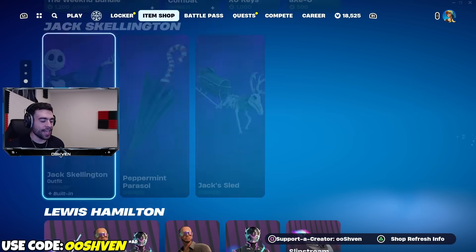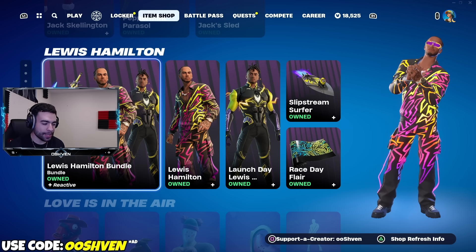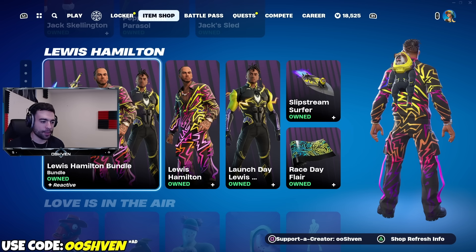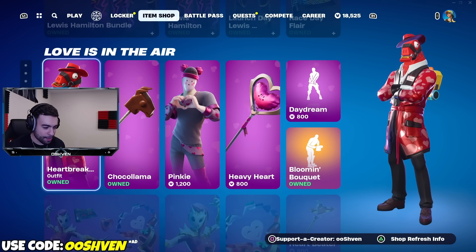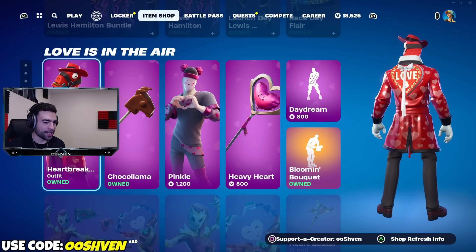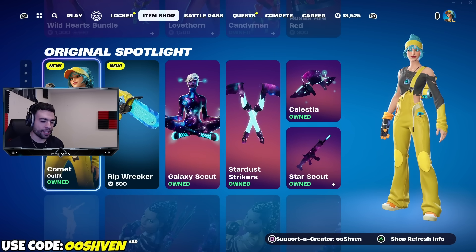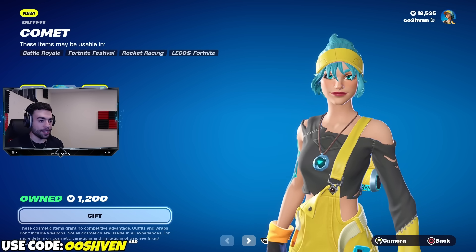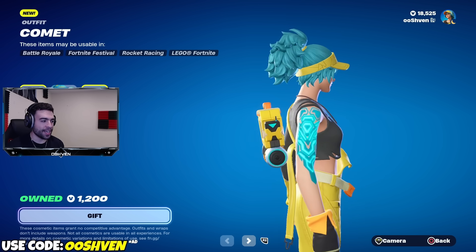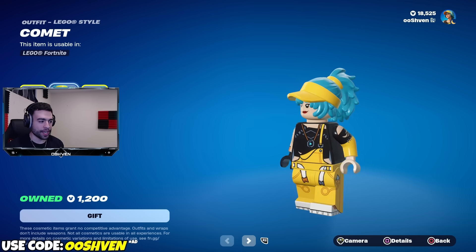The item shop did update after the most recent Fortnite update. Lewis Hamilton is back up in the item shop, and we also have some Valentine's Day skins as well. The Comet skin is officially in Fortnite — I purchased it. This skin looks super clean, definitely a W skin, and we also have the Lego version as well.